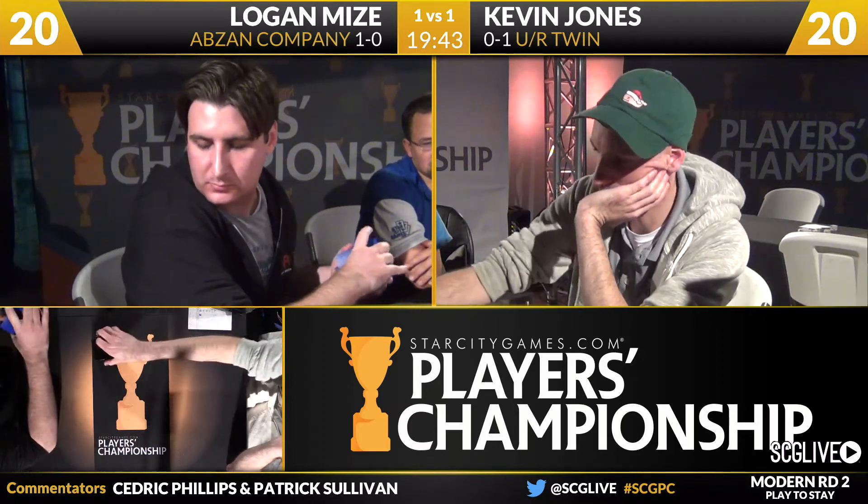Game number three, about to be underway — looks like this might be our last one of the round. Twin versus Company. Twin we see a ton of and I don't think that's going to change much in Modern. Company is the type of deck that's likely to scale up in power as time goes on, because every set is going to have two and three mana utility creatures — there's a good chance one of them fits into the main deck or sideboard. It's a pretty motley crew of creatures over here: Elesh Norn, Linvala, Orzhov Pontiff, Viscera Seer. Kevin didn't expect that one.